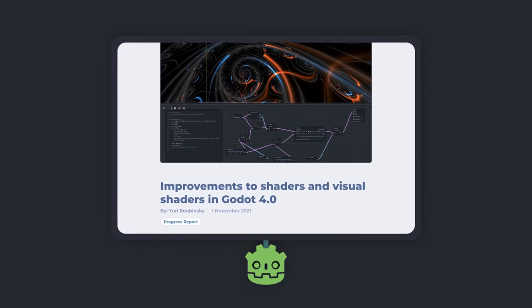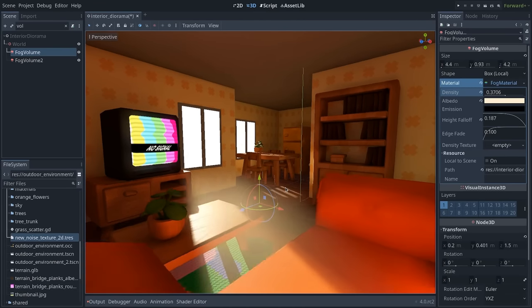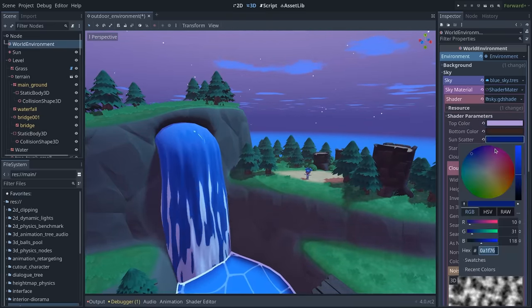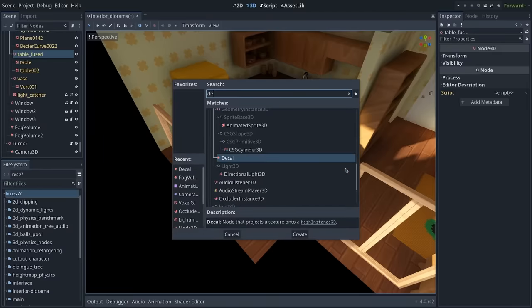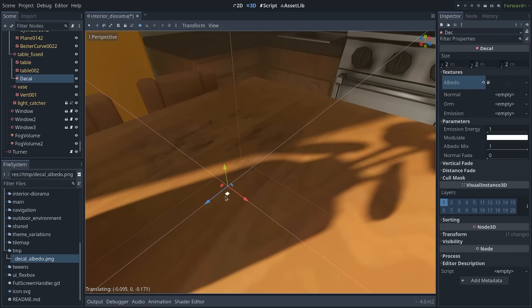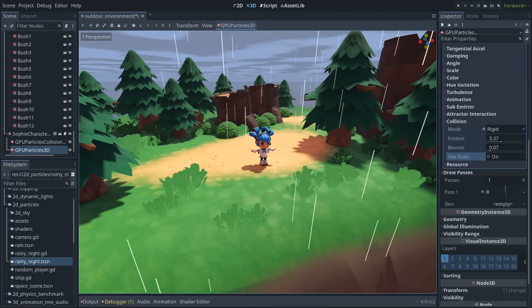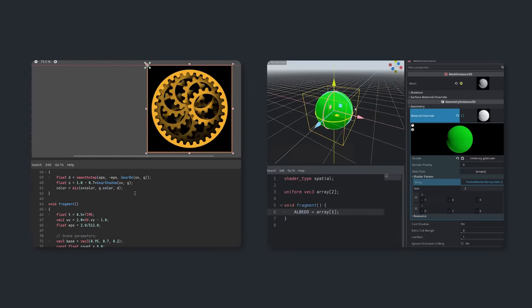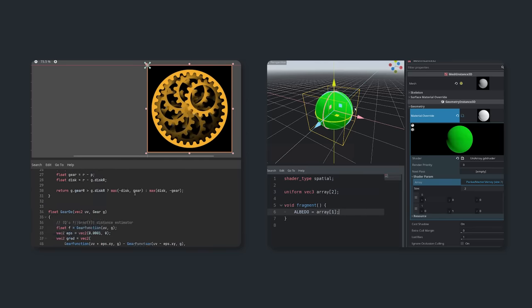Shader support and visual effects both got a lot of love. Volumetric fog and hand-placed fog volumes are now available to enhance scenes globally or in specific areas. Your outdoor environments will greatly benefit from sky shaders, which allow you to dynamically affect the scene's lighting with custom effects. You can now project materials on other surfaces using decals for greater visual variety. GPU-based particles have improved — they now support attractors, collisions, and creating trails that can interact with the game world. The shader language received support for structs, uniform arrays, fragment-to-light varyings, preprocessor macros, and shader includes, making advanced effects much easier to create.